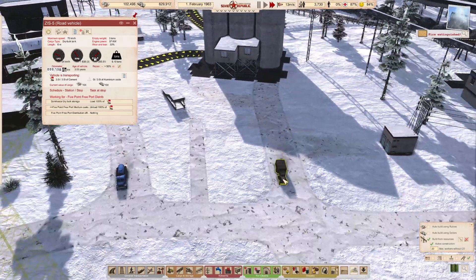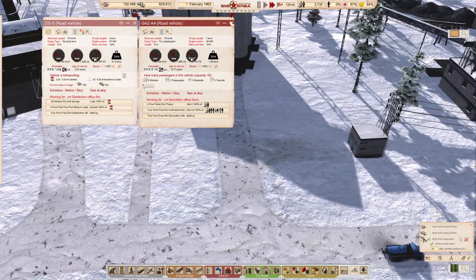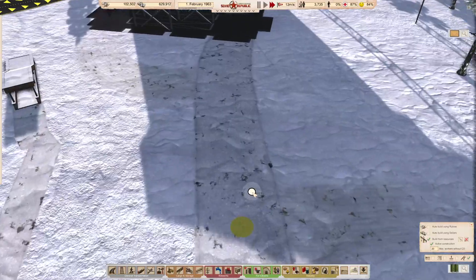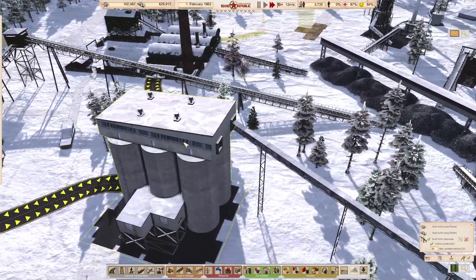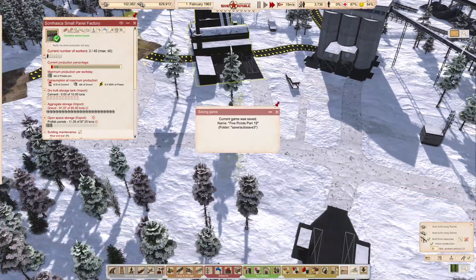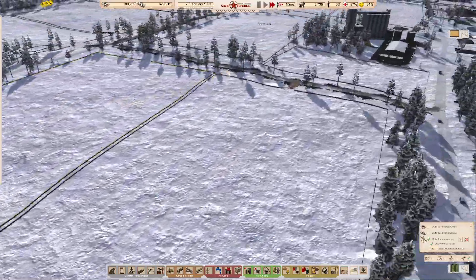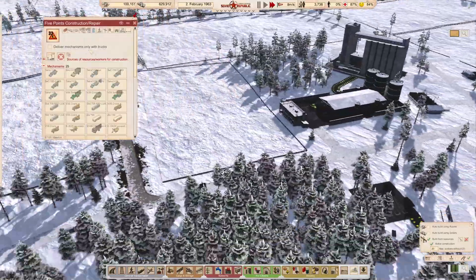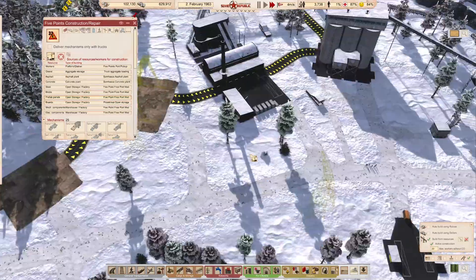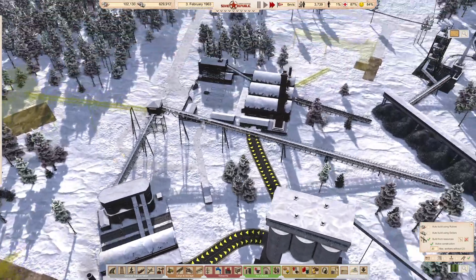We'll definitely need more snow plows, especially over here. I think that bit of mud roads is going to have to stay. Here's the truck that's been trying to export — looks like it's working. Hopefully now we're actually making a bit of money. Right — we are now producing prefabs, getting a few prefabs in. The construction office can just pick up from here. We've got storage of 97 tons, so we don't need to build that just yet.